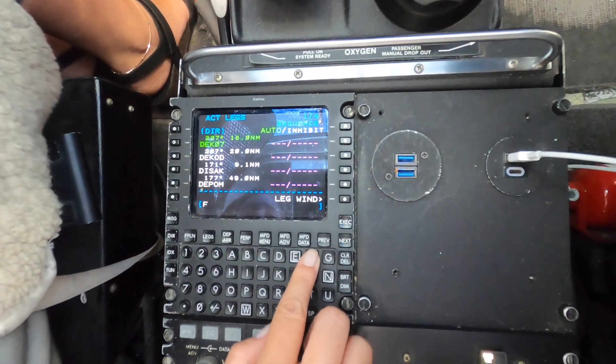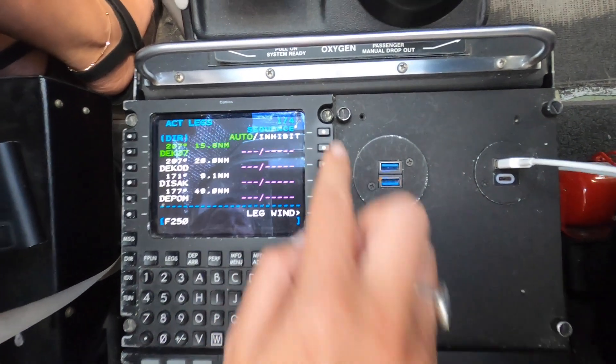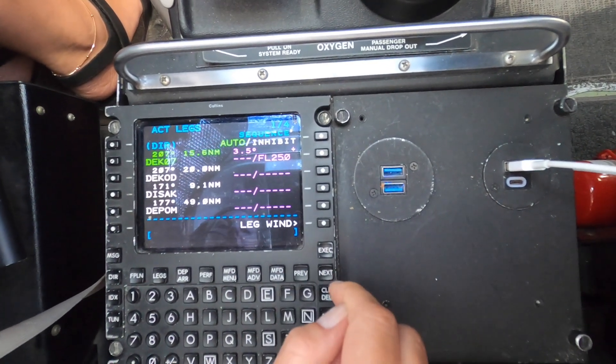If we tell the FMS we want to be at flight level 250 at this point, we get our top of descent just ahead of us on the map.